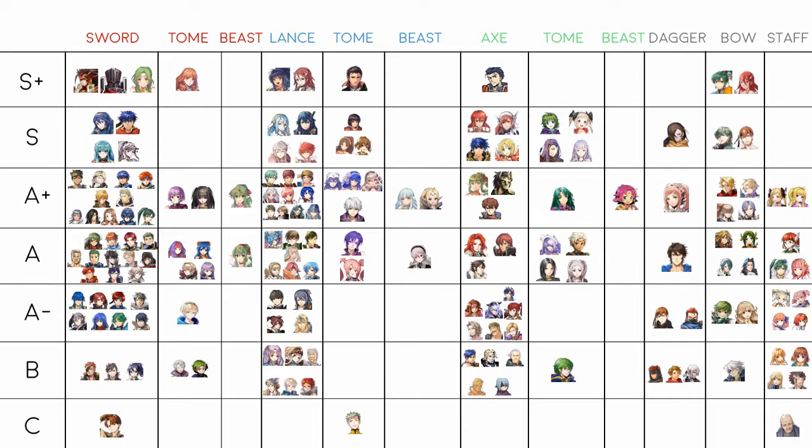Bridal Charlotte I originally had in A+ but dropped her due to usage data — I just don't see her enough. She has amazing attack and decent speed, though her defenses let her down a bit. Being the only unit with an alt but no base version is interesting but doesn't affect her tier. She's a solid lance pick in A tier.